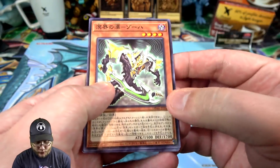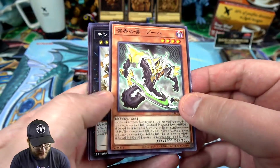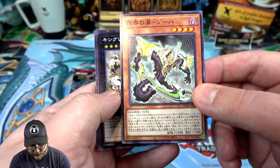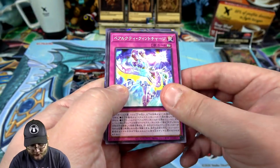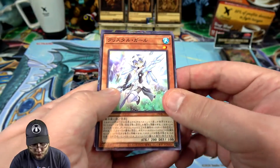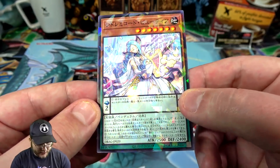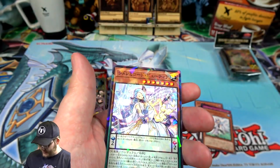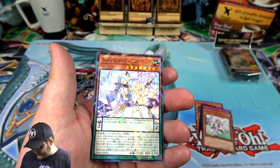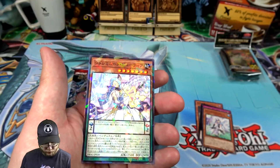I'm mainly going to name off the holographics and rares. I think that's part of the Egyptian Abyss archetype — they look really cool, like Sobek or something. We even got some good reprints. And yeah, the waifu cards — we already got one of them. It is a pendulum archetype. The card name is Siddora McCord Beauty — I hope I'm saying these names close enough.